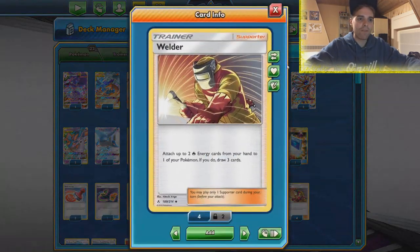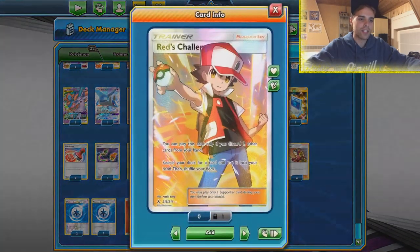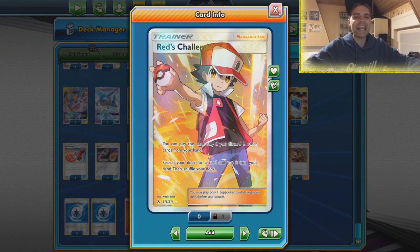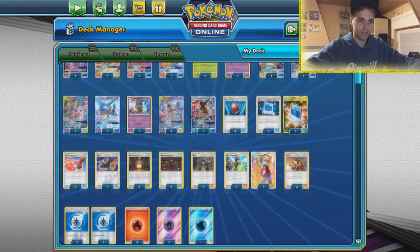Which supporters do we have? We have Welder, the most broken card that ever since it got released to attach those fire energies. We have a Rat's Challenge - we haven't seen this card in action just yet but it discards two cards from the hand and then you can select any card from your deck. This in combination with the versatility can get you whatever you want.